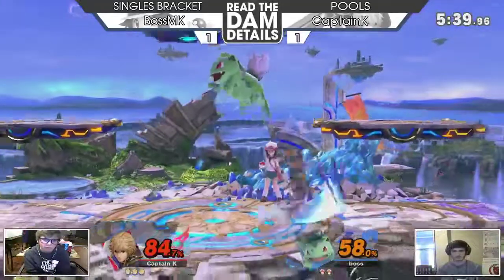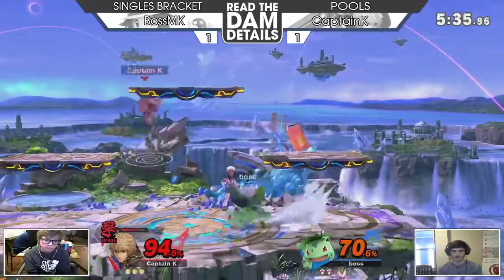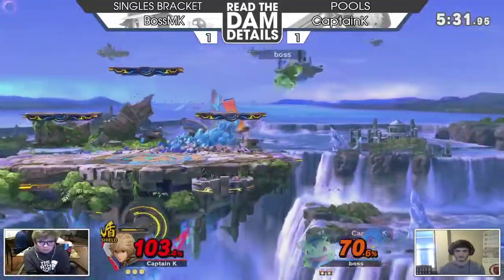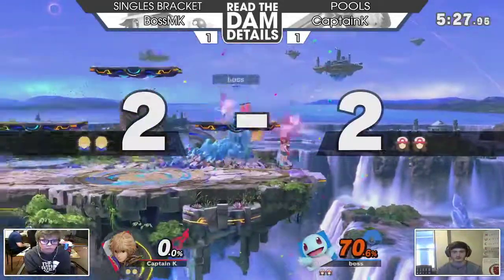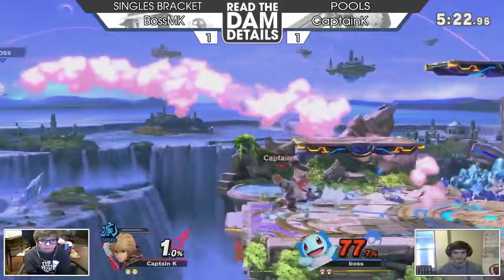Nice Pokemon switch — managing to get all this damage, 70 damage off Buster. Very good mileage for him. Putting his Shield Art on very quick coming off — barely not gonna make it. That reduced mobility from the Shield Art is definitely hurting him right there, but he does have some pretty good damage on Squirtle.